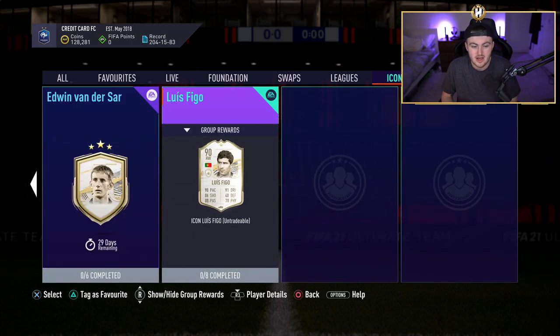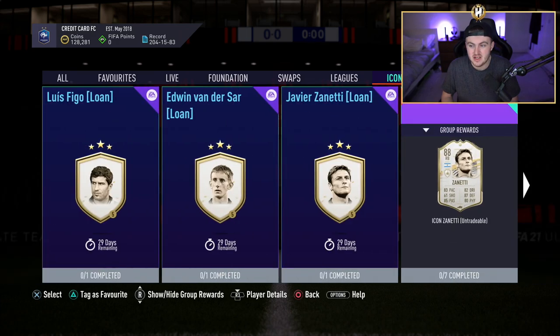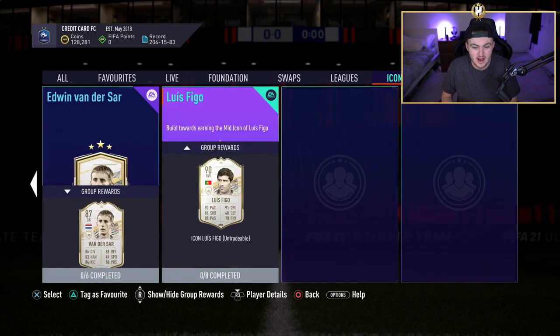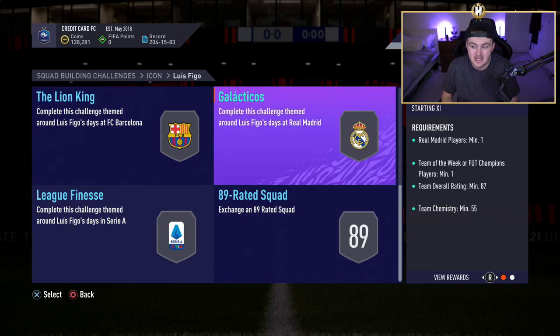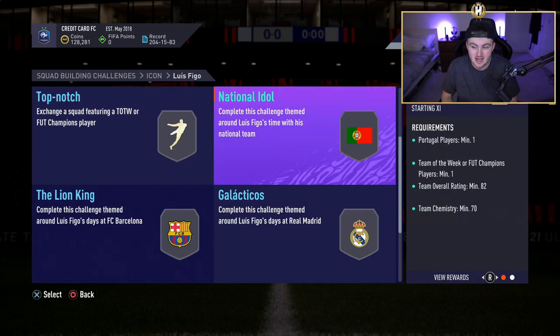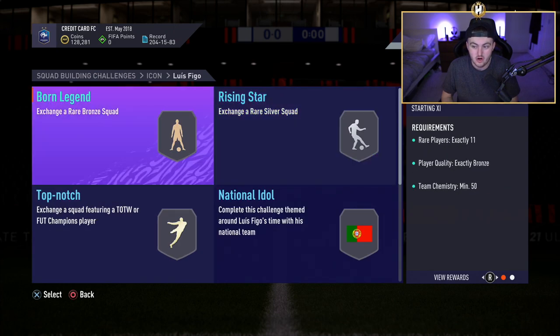In terms of the three SBCs, honestly the only worth it SBC that I see out of this batch is the Van der Sar. Figo is incredibly expensive in my opinion — he requires an 89, an 88, an 87, an 86, then an 82, an 81, and then a silver and a bronze team.